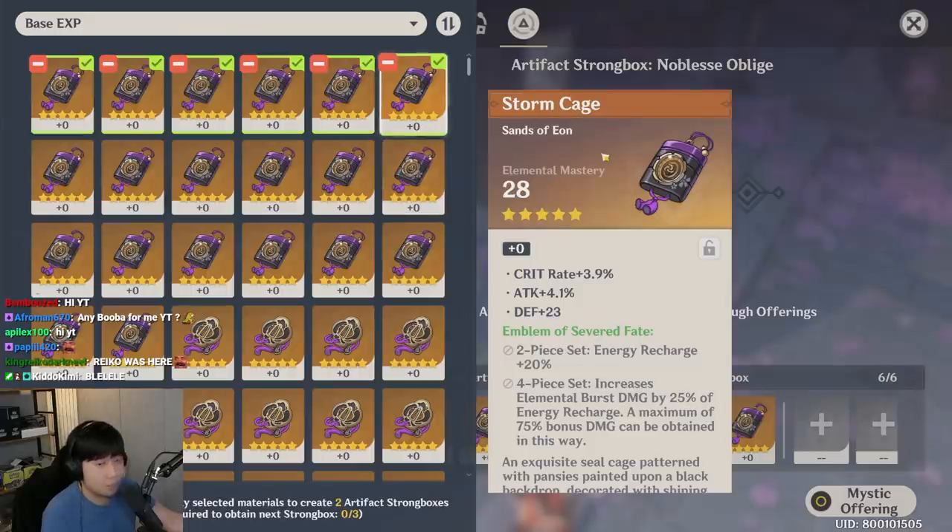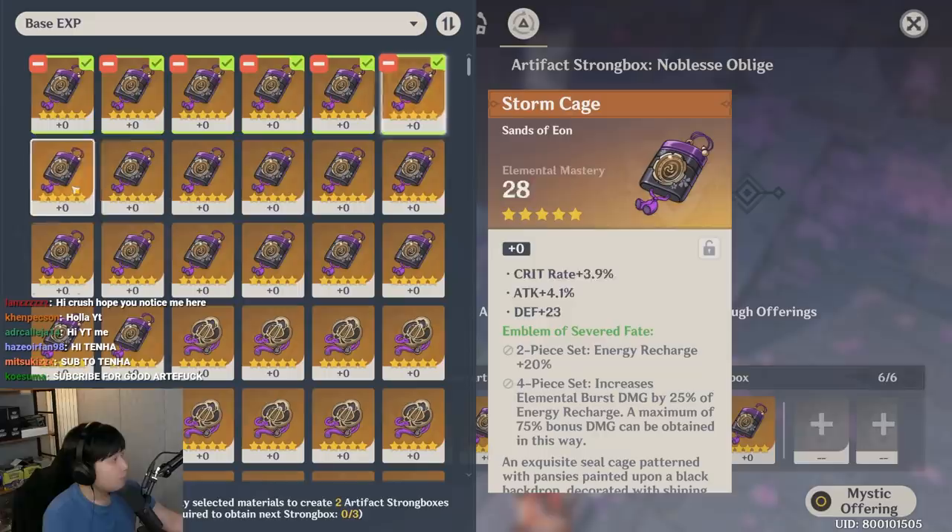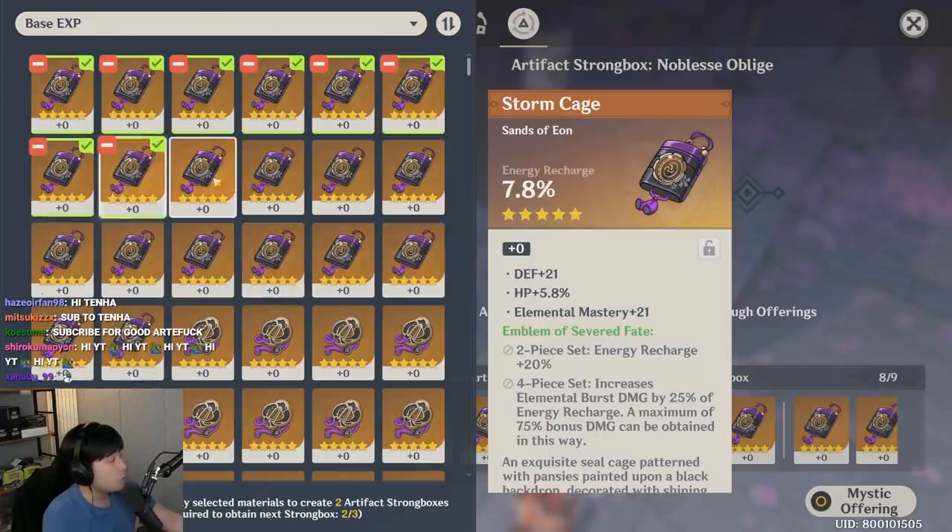For sands, you'd most likely want to go for attack percentage or energy recharge. You can also have elemental mastery, but I already have something really good for this set with EM and I have a lot of them, so I'm gonna toss that away. HP, energy charge, no crit rolls.